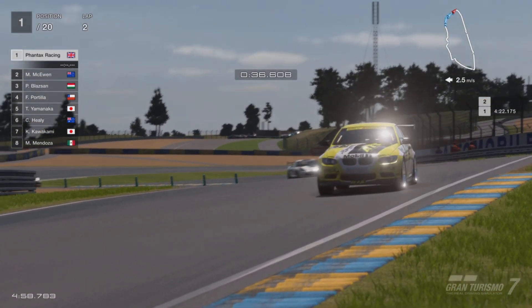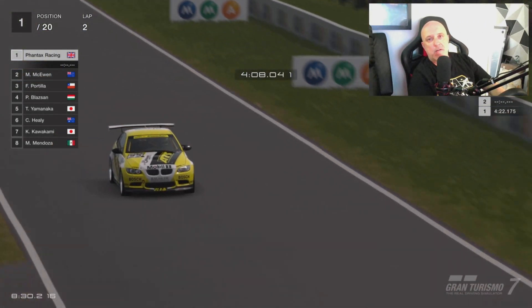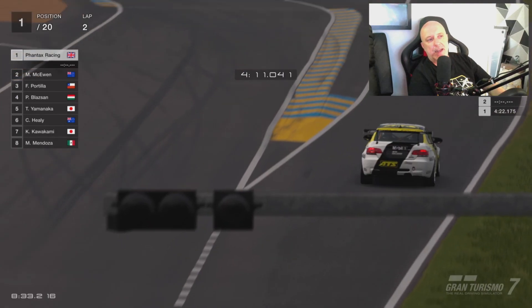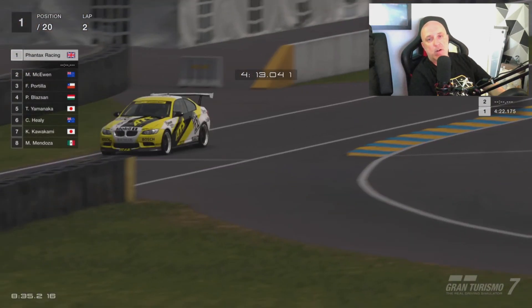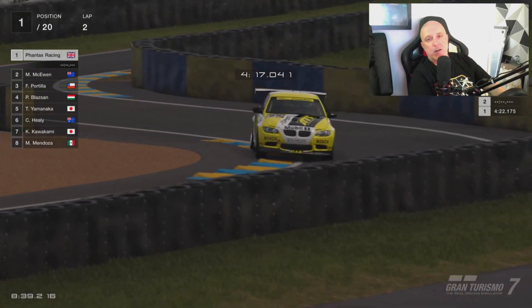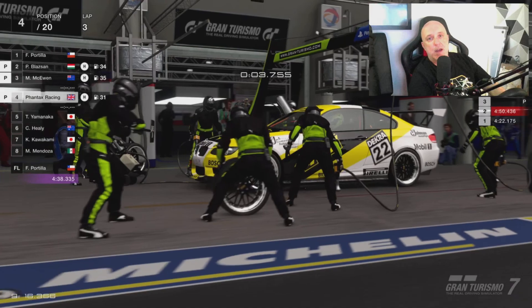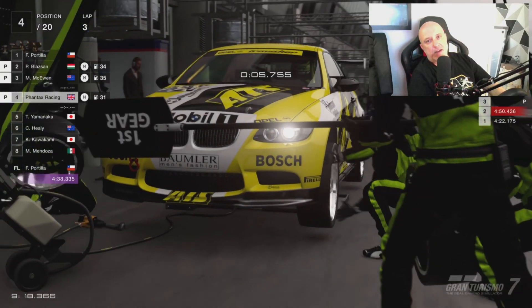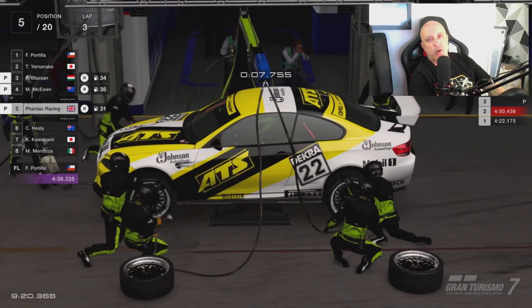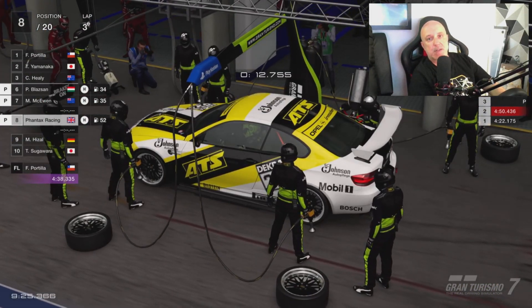Jumping ahead to the end of lap two, it was quite obvious it was about to start raining — the weather radar said so, the clouds had come over, and the sky was getting darker. Luckily it was also time for my scheduled pit stop, so it was into the pits: get rid of the racing hard tires, put on a full set of wets, and make sure to top up your fuel to the maximum.